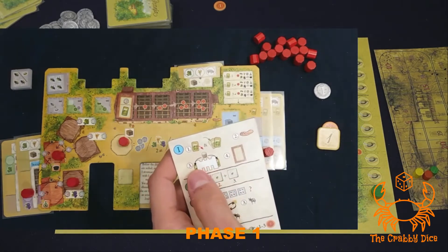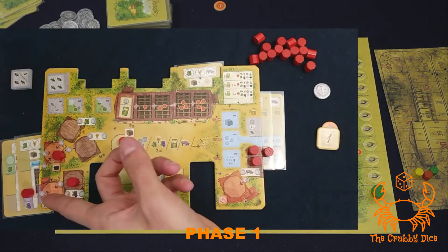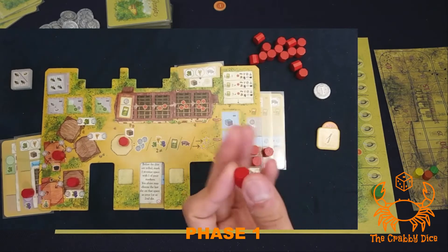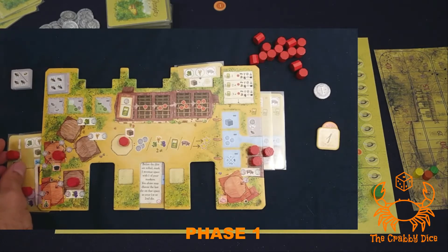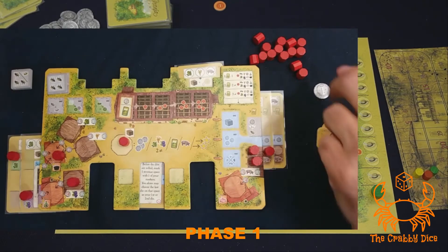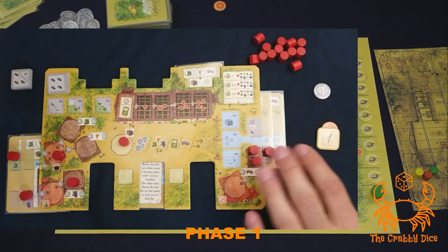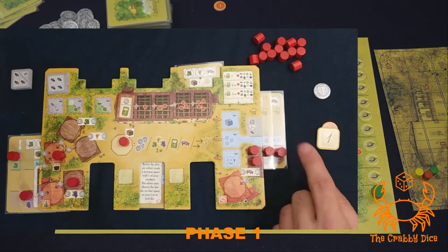Next, we're going to do some production — your fields are going to produce, and if you have more than one pig it'll also produce. These are multi-use tokens; wherever they are on the board it represents that good. So this token represents grapes, this one represents olives. All your fields are going to produce — you just put tokens wherever you have a field. If you have more than one pig in your dens, they'll produce a piglet. If you don't have space for the piglet, you can't produce it — you just skip it. You must have space for the pigs.